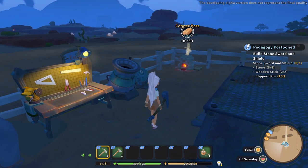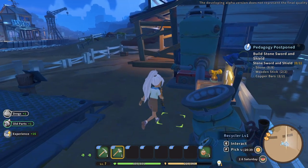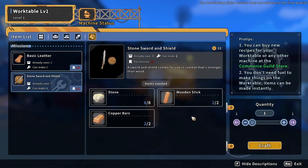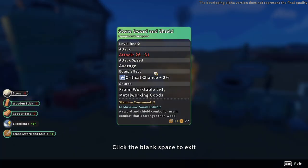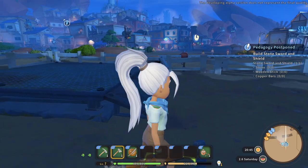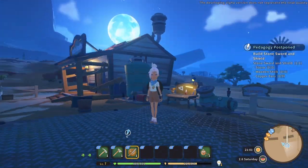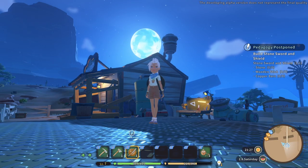We've got our copper bars working and our sticks, so we just need to craft the sword and shield. We actually had some stuff on the recycler - didn't know that. Craft the sword and shield - done! Very nice. Berges really does not want to fight but it looks like that's what he's going to have to do.